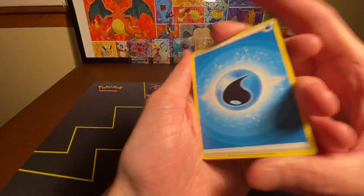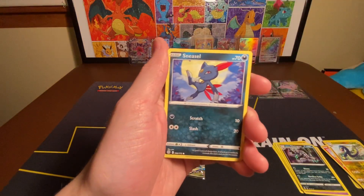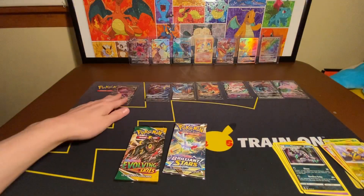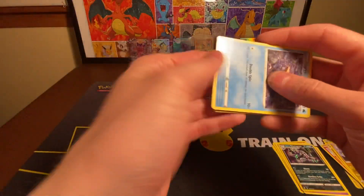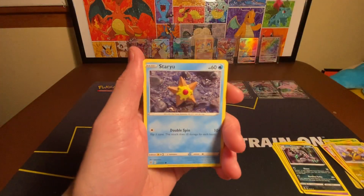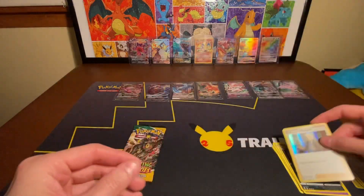Let's guess Psychic — nope. Got a Torchic, Sneasel, Electabuzz Reverse, and a Morpeko V. All right, so far every box has had at least one hit. Let's guess Electric — no, a lot of Dark Energies tonight. Got a Burmy, Sawk, Rioluu, Cynthia's Ambition Reverse, and a Holographic Professor's Research.